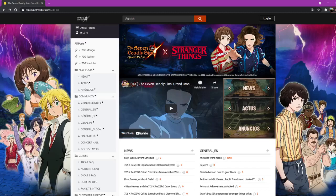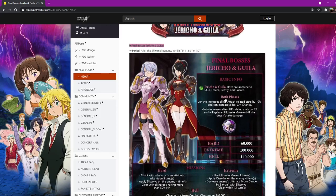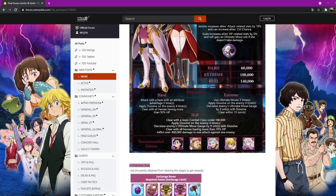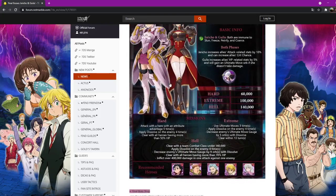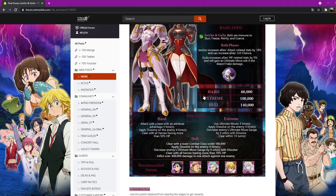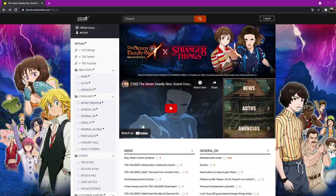Alright guys, patch is out. Final boss Jericho and Gilwa — both are immune to stun, freeze, petrify, yada yada. This is a nice little thing; recommended heroes and rewards are here, pretty much just a bunch of materials. This final boss doesn't really have a costume unfortunately, but it's a good thing to look at if you need tips for it.